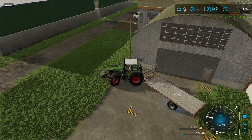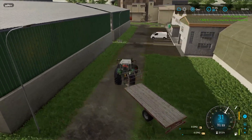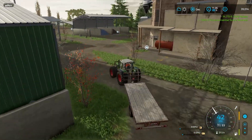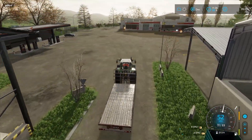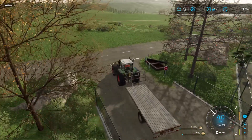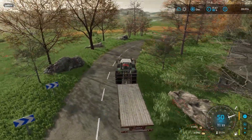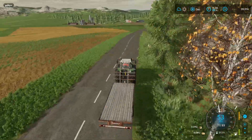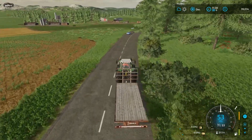Here we are again at the sell point. As you can see, it went rather well. Of course, I don't advise anyone to be driving in real life with a trailer loaded like this, because that would be dangerous. But in FS, I think I did a pretty good job. Final bales being sold — 14,715 plus 1,626. Not bad at all. That brings our bank account back to 39,000 euros. Not bad at all.